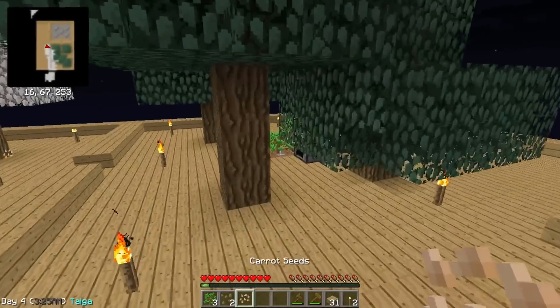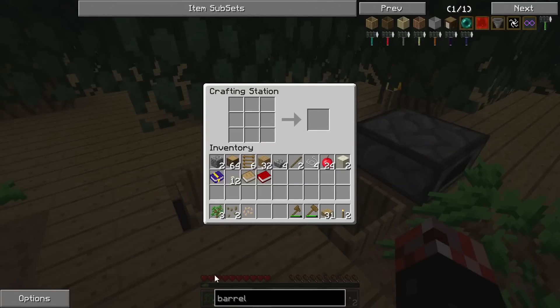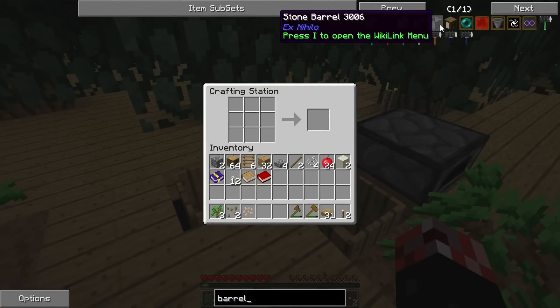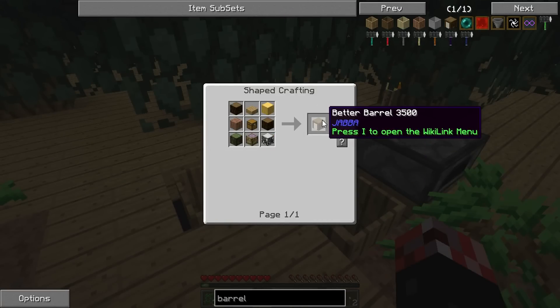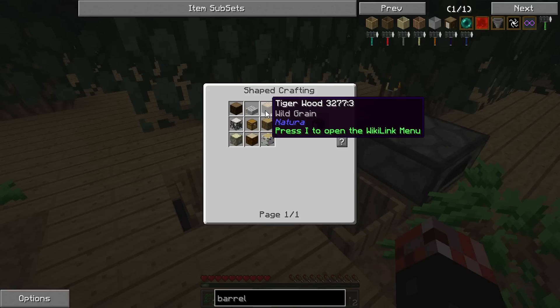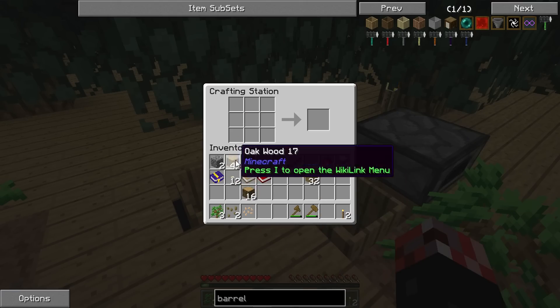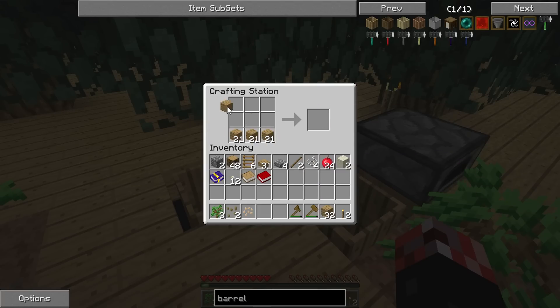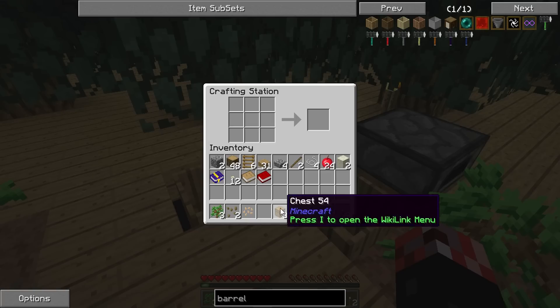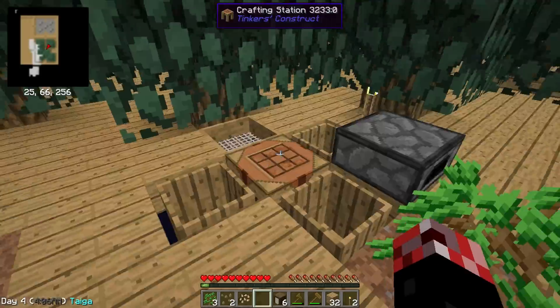The first thing I want to do in this episode involves going over to my little crafting station. We want to try and make these barrels because apparently these barrels allow you to store a lot more stuff in them than you would normally get in a chest. So we need a slab, a chest, and a bunch of logs. We've already got slabs, so let's make some chests — boom boom — and six barrels. Pretty good, I'm okay with this.